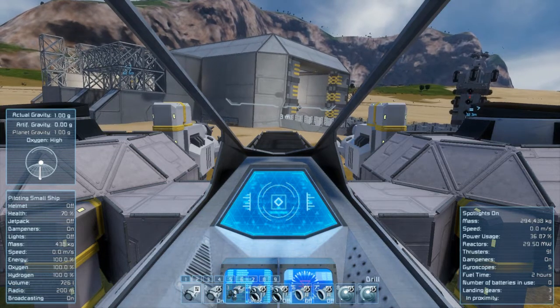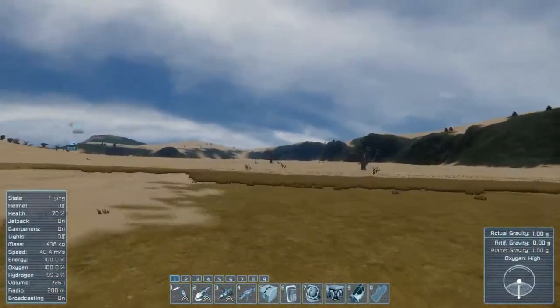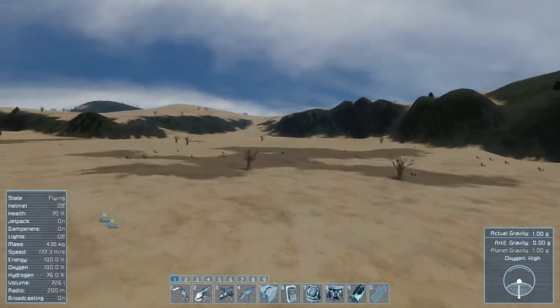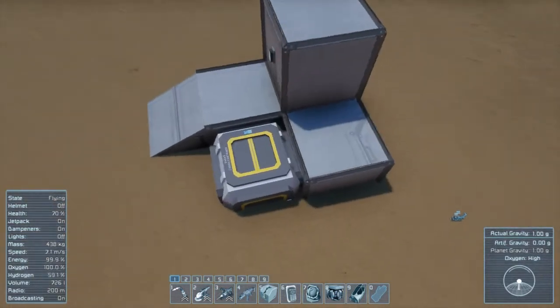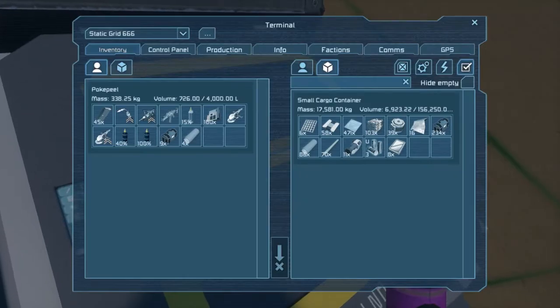We're not going to take this ship over to the new base - we're actually going to leave that here, I just wanted to fix that real quick. We're going to set jetpack on and fly over here to where our massive iron ore vein was. I should probably have got some detector components and stuff but oh well, we'll see how this goes. I've got a little base for this thing, a little area, a little control panel, and a small cargo container.